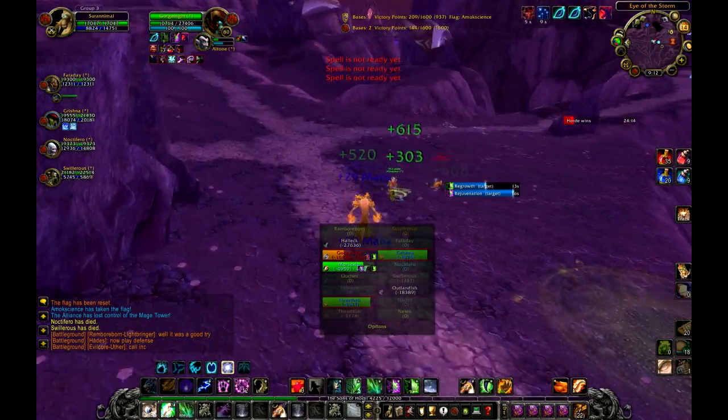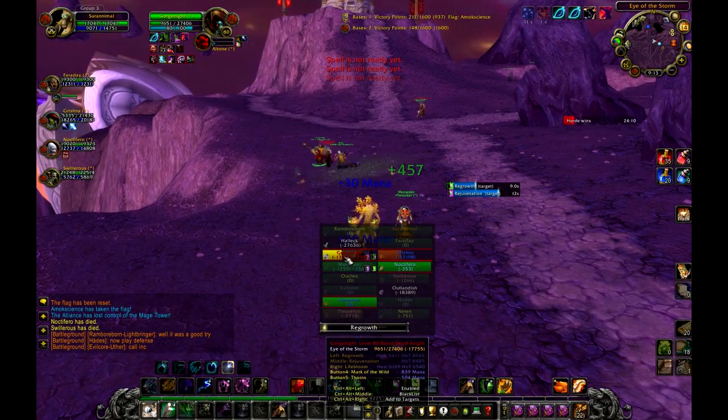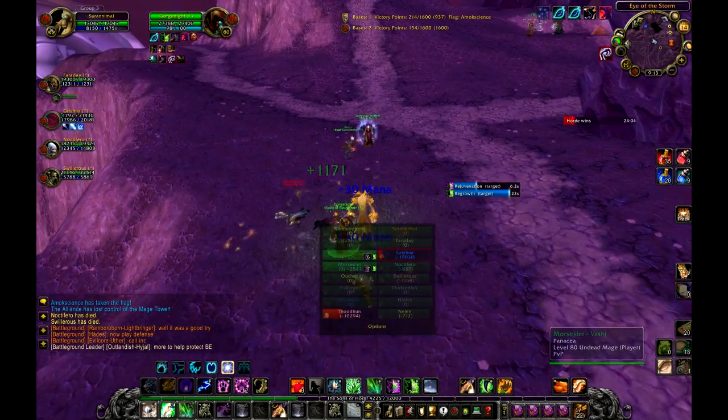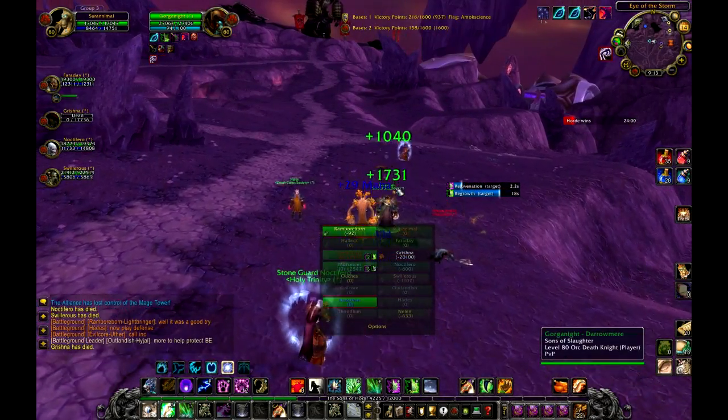With the default settings, Healbot is kind of a mess. You don't know who is actively near you, you don't really see any of the groupings, and the aggro might be a little jumpy for your liking. Here I have at least 4 people within range, but nothing on Healbot to indicate that.